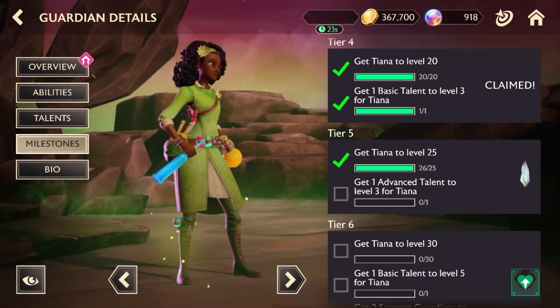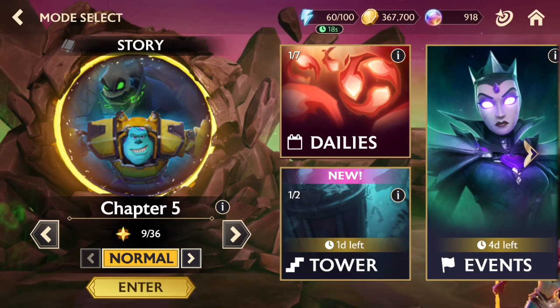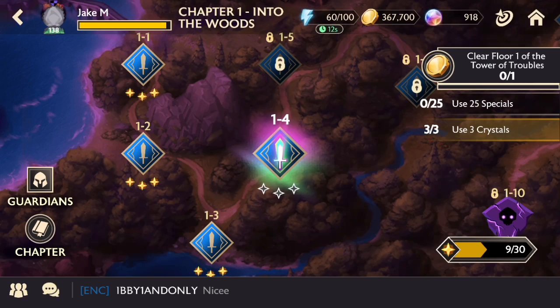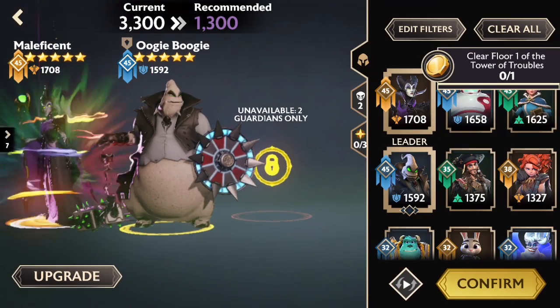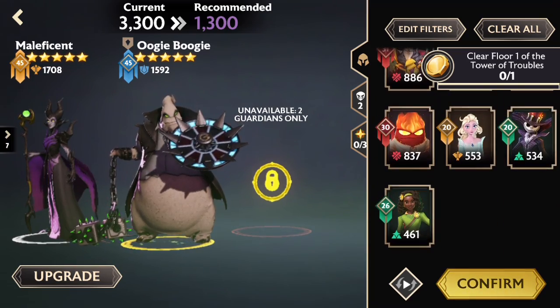We're going to be playing through Chapter 1 hard mode, I think. It actually might not let me bring in Tiana — I kind of forgot about that. Let me see. Is Tiana a character? Yeah, she's available. Okay.